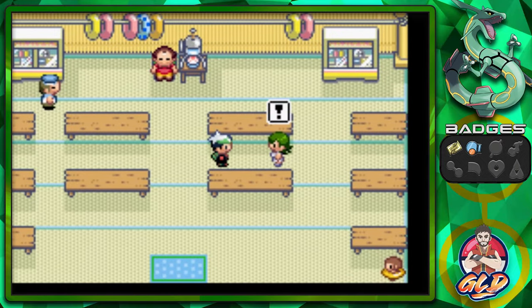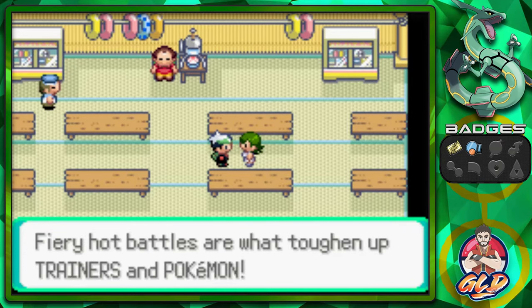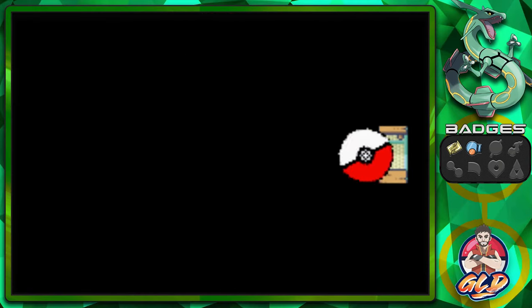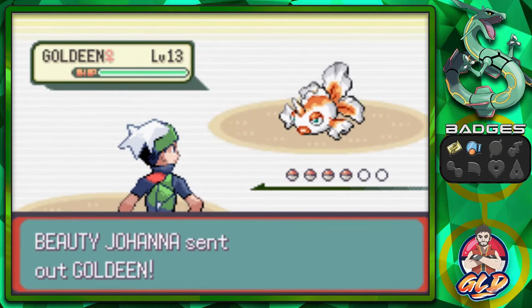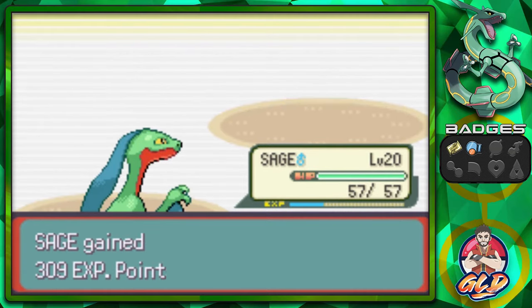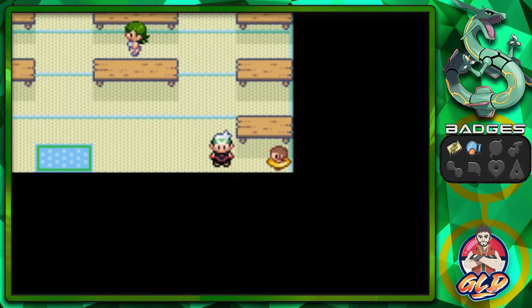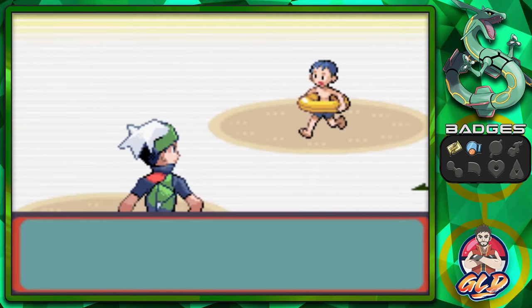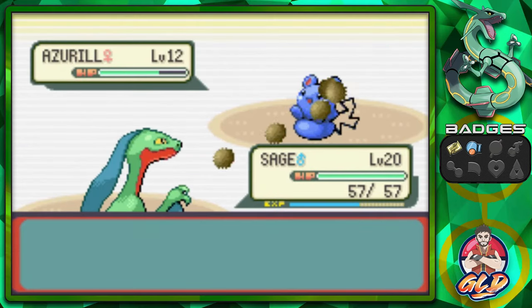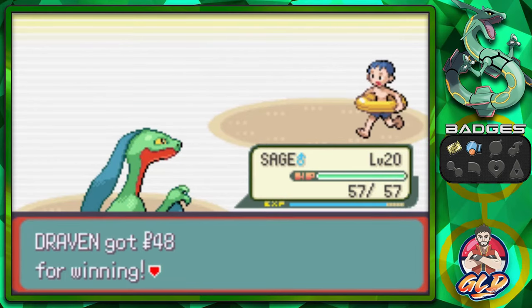Bring it on. Here we go, trying to get this girl's attention. She says boring battles aren't worth the effort — fiery hot battles are what toughen up trainers. Taking on Beauty Joanna. She is coming out with her Goldeen. Let's go ahead and speed it up. Bullet Seed for the win. That's a very easy victory. We got one more trainer right here. Taking on Tuber Simon, coming out with some water type Pokemon. I don't think Azurill is an actual water type Pokemon just yet. This kid says he won't cry.